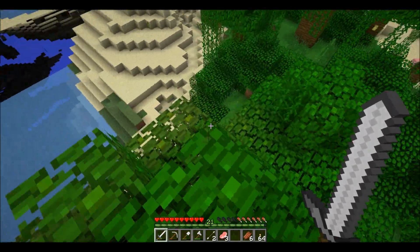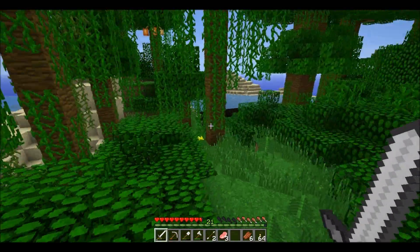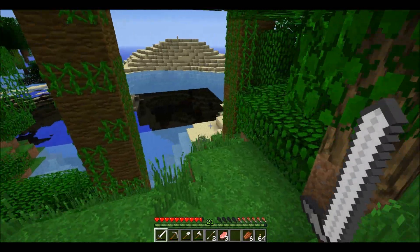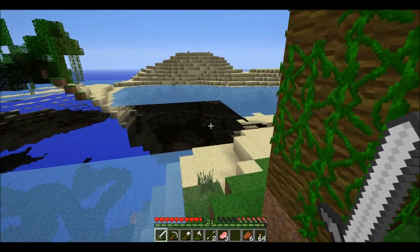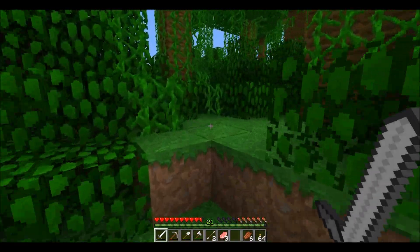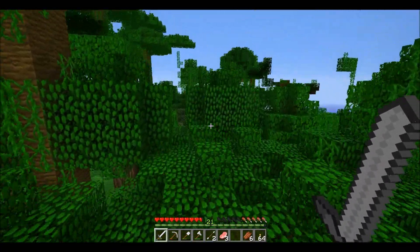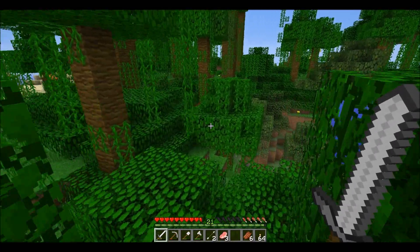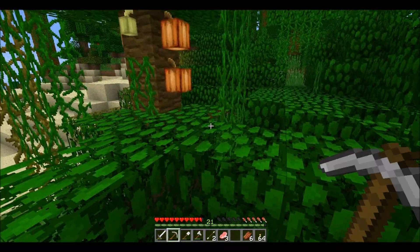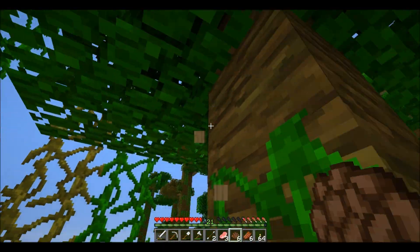Maybe we can make a spawning area for ocelots or something. While we are here, maybe grab some of these cocoa beans. Pretty small. Oh, here's a zombie. I thought that tree was oddly generated. 1.3, man. Cocoa beans — yeah, I'll take that one. We got one of them, seven.